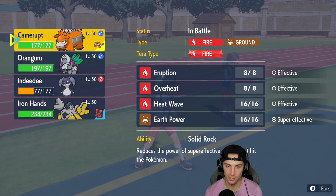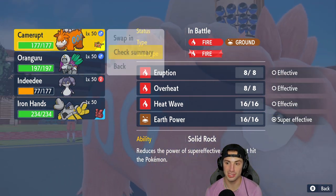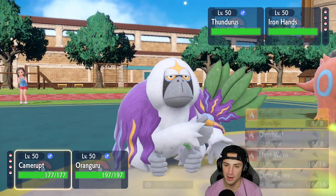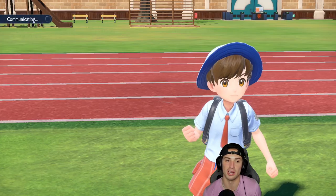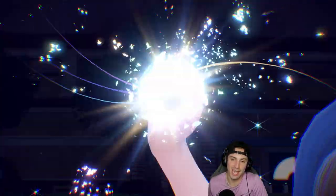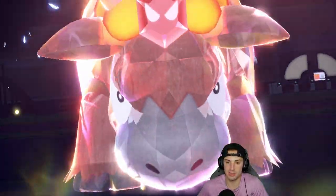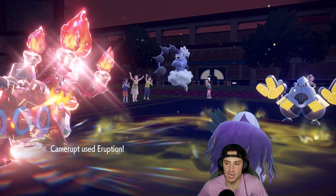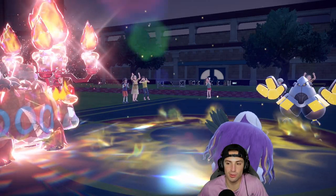Trick Room is now set — even better. Room Service pops, slowing Camerupt down but making it faster within Trick Room. Symbiosis ability passes the Choice Specs over to Camerupt. Checking stats — 172 Special Attack with Choice Specs. Oh yeah, this is about to get crazy. We Terastallize into Fire, we Erupt, and on top of that we Instruct Camerupt to do it twice. We are simply not playing around.